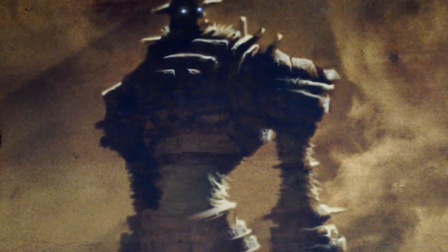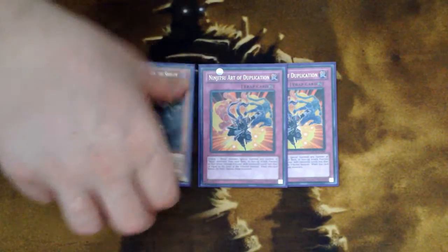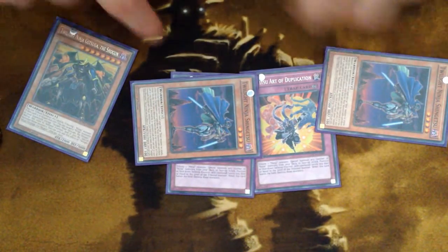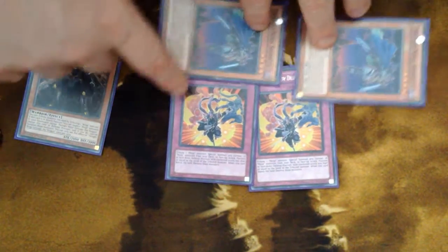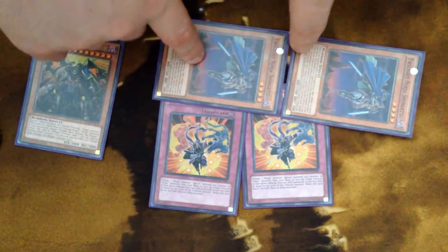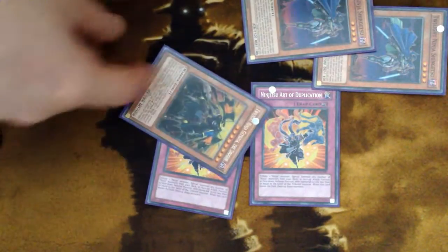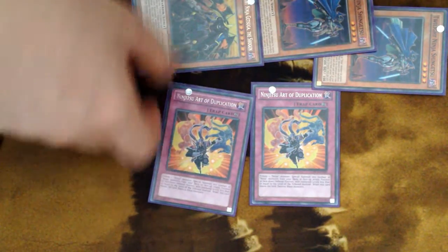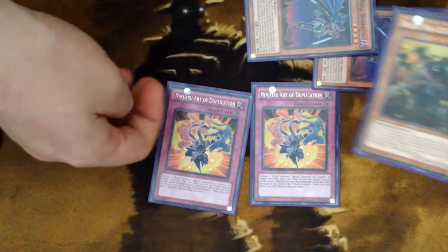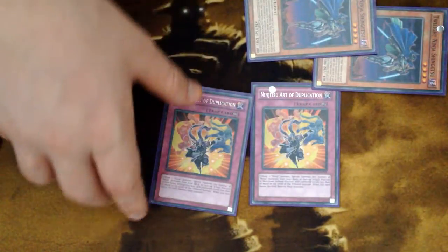For traps, Duplication was already explained, but one thing I didn't cover: if your Getsuga is threatened, you can swap him out for two Level 4s since he's Level 8 — setting up the Shingetsu lock. Keep in mind that if Duplication itself goes away, the summoned monsters get destroyed, but you won't get searches because that's your own card effect, not your opponent's. Still a really versatile card — great for dodging targeting effects. You can tribute Getsuga to bring out another Getsuga, or tribute White Dragon Ninja to bring out a new White Dragon Ninja. Lots of versatility.